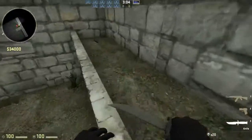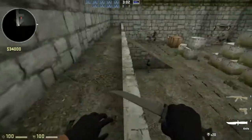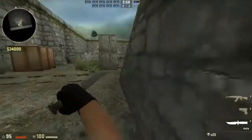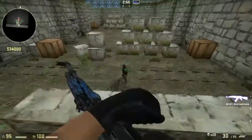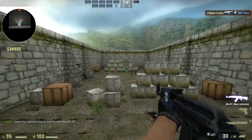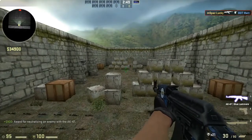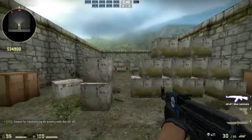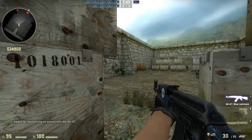Like I keep preaching — the best way to get good with a gun is to DM and go into a server by yourself, learn the proper angles, and you'll eventually become a pro. Thanks guys for watching. This is Lucky from Netcode Illuminati — for more content like this from other pros, please tune into Netcode Illuminati.